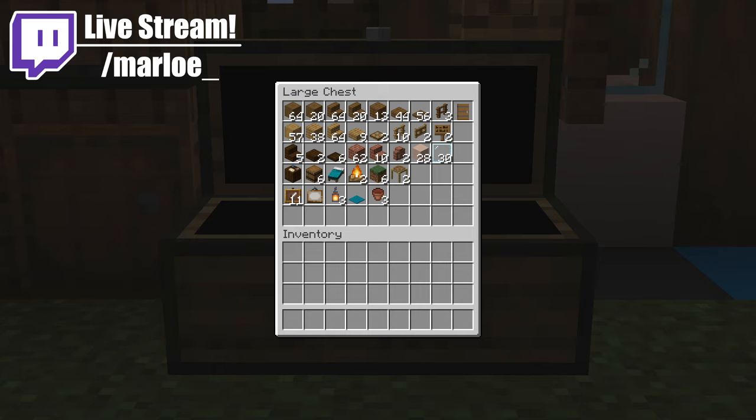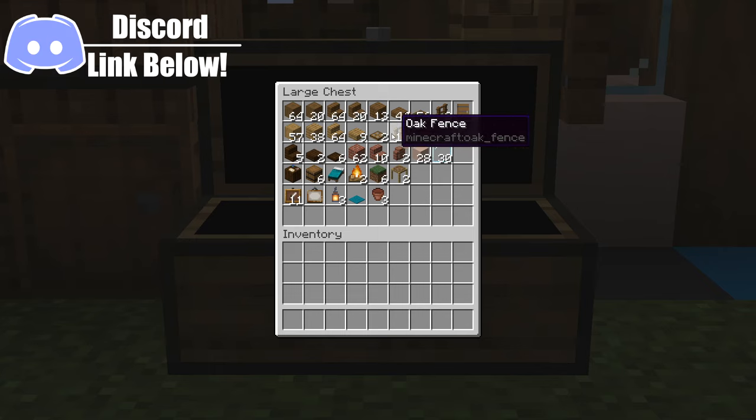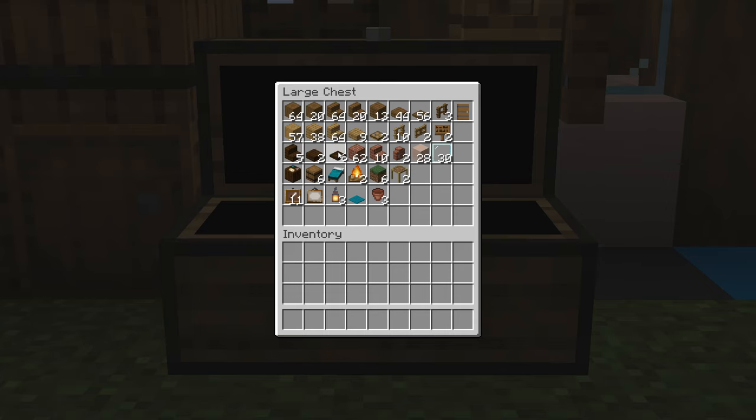As always here is your materials list for the build. I'll just mention that the dark oak trapdoors look a little bit different in my custom texture pack, but they'll look just the same in yours because we're going to be putting some item frames with some maps inside. Do make sure you bring along 11 maps, also 9 flowers to go inside of the flower pots and on top of the grass.